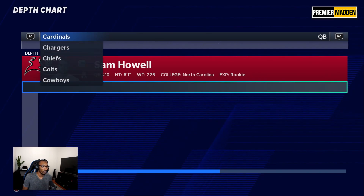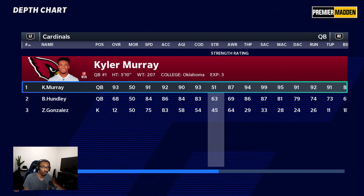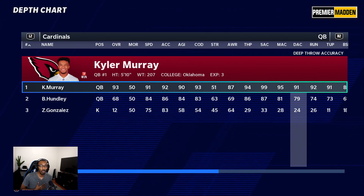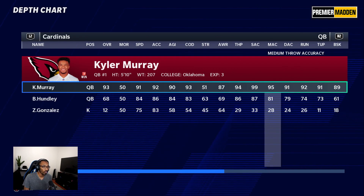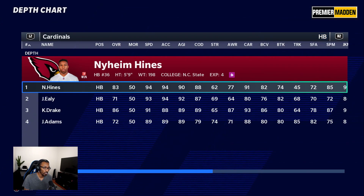We'll see if we can hold down the game plan. They have Kylin Murray, 93 overall, 91 speed — this dude is amazing. 94 throw power, 99 short accuracy, 95 mid accuracy, 91 deep accuracy. We have Sam Howell making his regular season debut tonight, but you can't compete with Murray, especially throw on the run at 92. He's going to be a real problem.